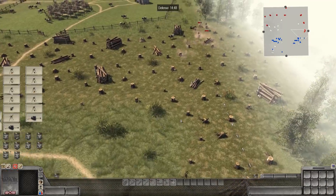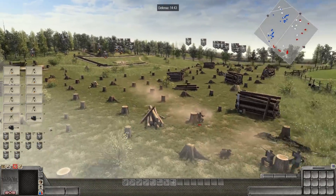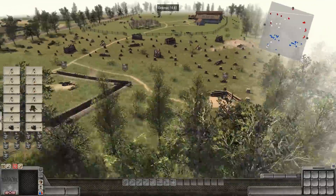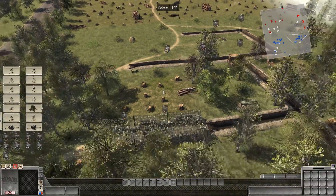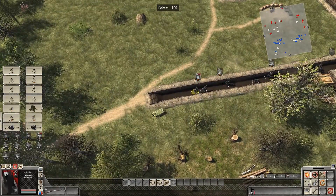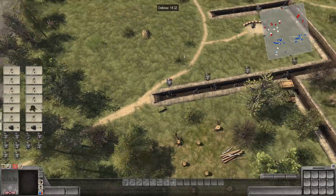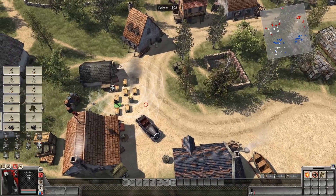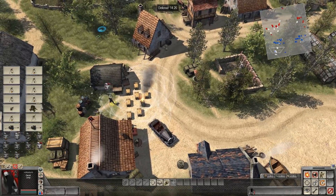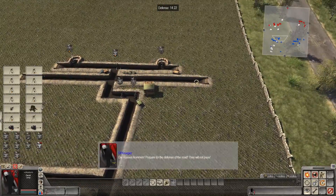Machine guns are already firing. Some forces are going to have a tough day advancing. I don't think there's any mines or anything in these boxes — it's just not like we have the time to actually prepare for our defense. There's a soldier getting caught between the boxes. I hate the AI sometimes — they can't navigate.